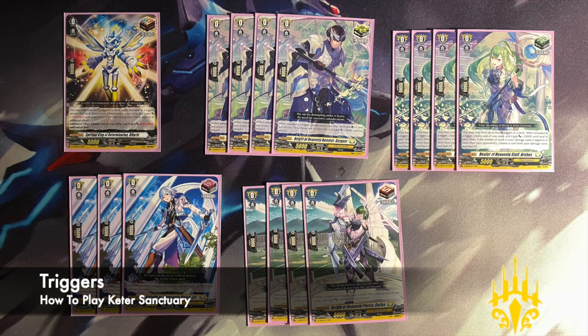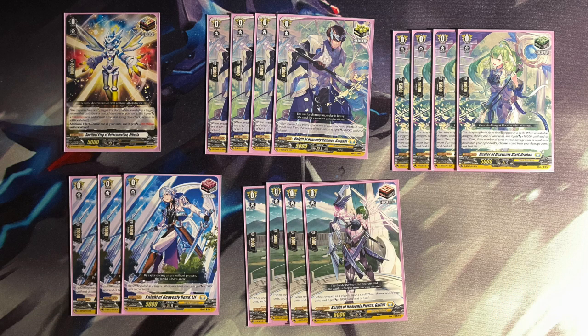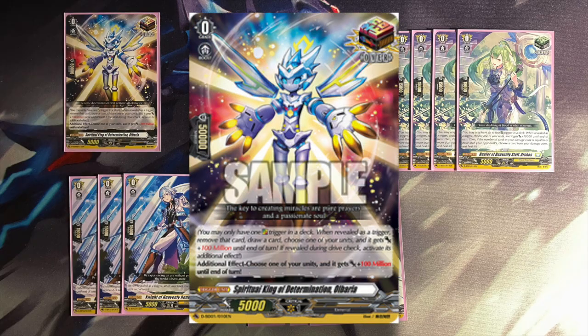The triggers are our standard start deck lineup of 4 criticals, 3 fronts, 4 draws, 4 heals, and 1 over trigger, which when checked by Bastion's ability could help you get 2 attacks over 100 million.